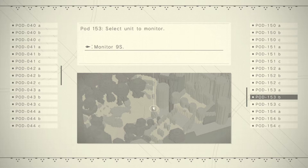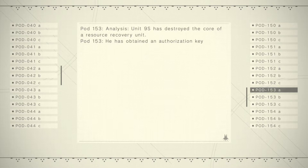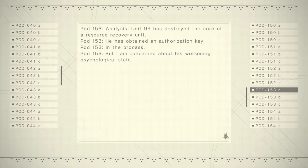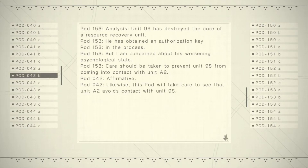Select unit to monitor. Monitor 9S because I haven't got a choice. Analysis: Unit 9S has destroyed the core of a resource recovery unit. He has obtained an authorization key in the process. I am concerned about his worsening psychological state. Care should be taken to prevent unit 9S from coming into contact with unit A2. Affirmative. Likewise, this pod will take care to see that unit A2 avoids contact with unit 9S. That seems wise.